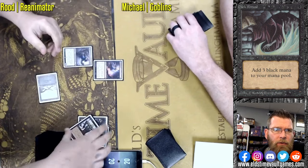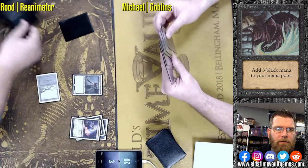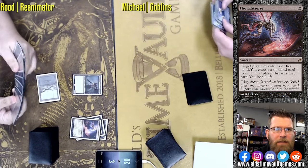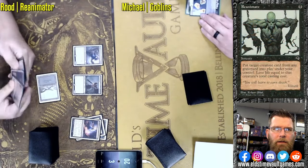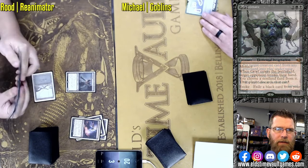Here we have a Dark Ritual into Thoughtseize, targeting himself. Rodney recently winning a challenge with Reanimator — been on this list for quite some time. Re-Animate: Crystal Brand only gets to draw 7, losing 8. But still an incredible value.